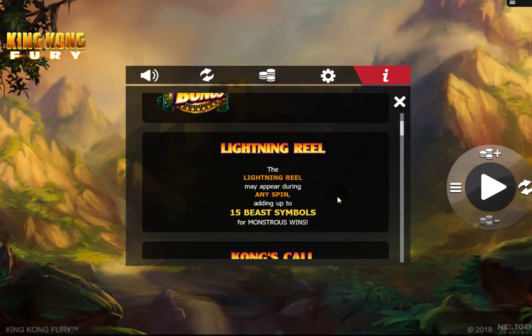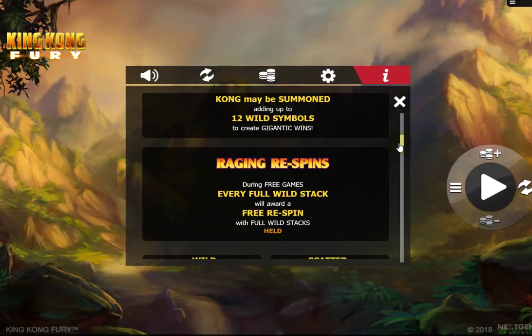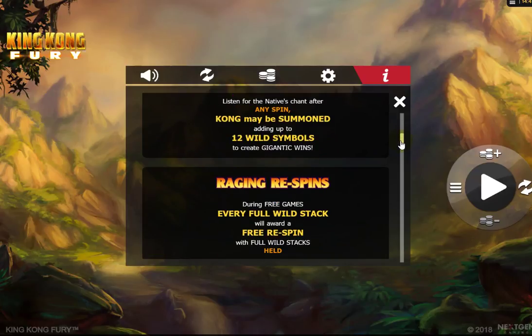The lightning reel is a random feature and it adds up to 15 beast symbols for big wins after any spin. Kong may also add up to 12 wild symbols to the reels during free games. Every full wild stack will award a free re-spin with any wild stacks held, and obviously that will repeat if you get another stack.